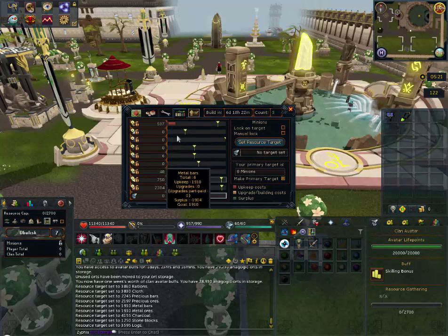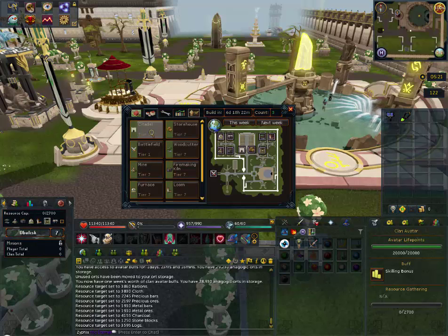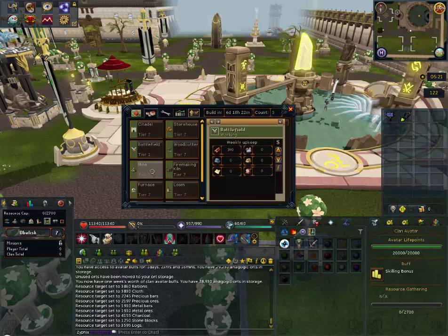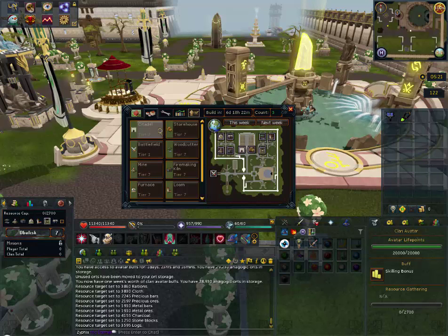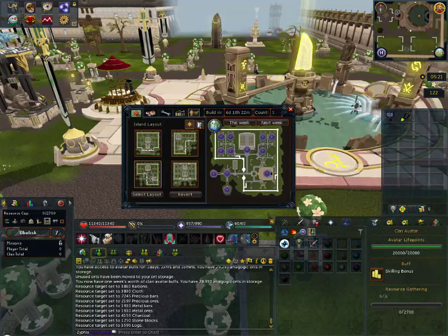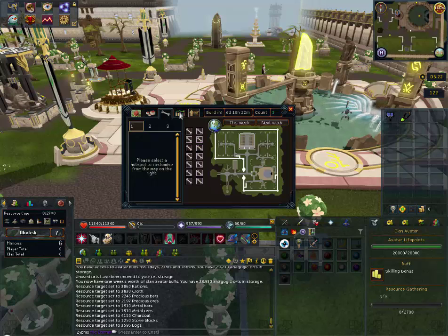There's a lot more in-depth to this. This screen will tell you what every plot costs in terms of gathering or upgrading. This shows where your plots are located when you build them — you click on these sections and select which one you want to place where. You can change your layouts at any time, but these only change during what's called the tick, or the weekly reset of the citadel. Citadels are an instant shard world — they are not on the regular servers. They are temporary data written on the fly, basically.